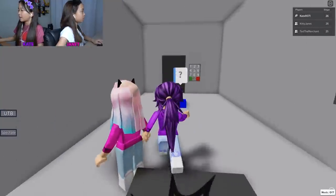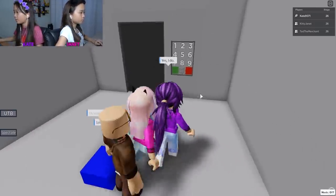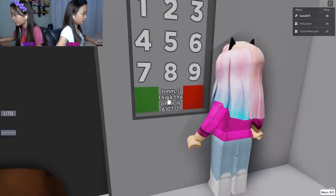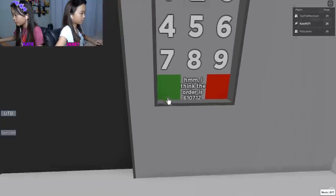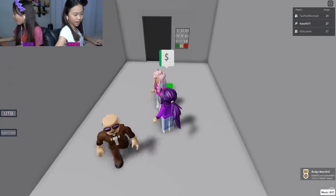Let's see what this guy says. Yes, I do want the code. Look at zero - I think the order is six one. There's a zero. Zero seven one. That's easy! Room in numerals - that's a badge! Yeah, we did get a badge!